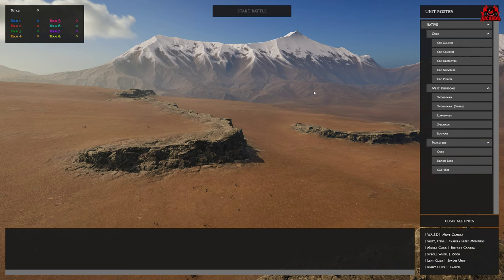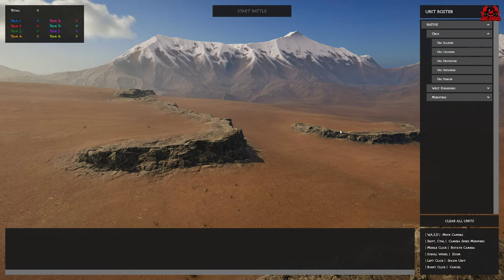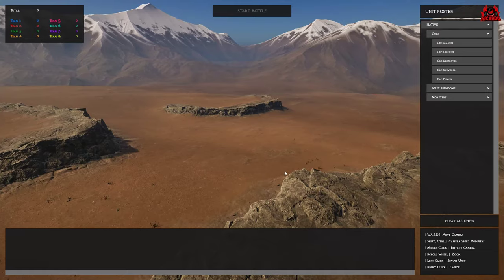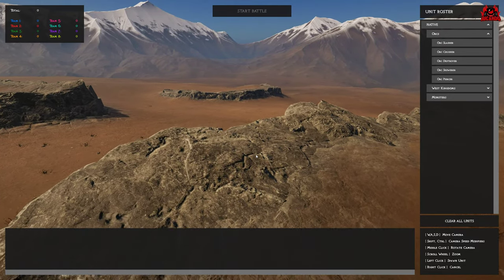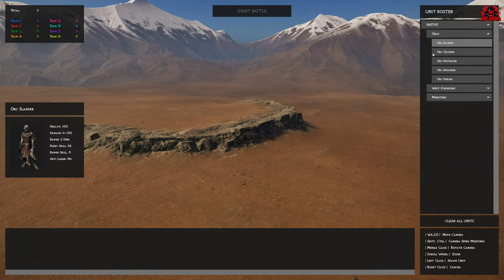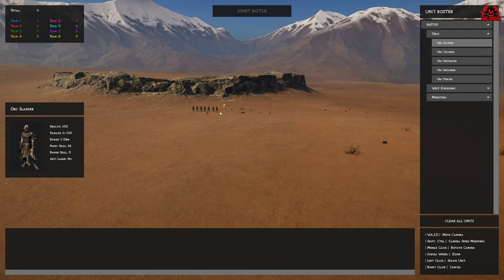Starting up a battle, you see a nice high-resolution map. There's only one map included in this version of the game, but on release there will be others. As for units, you've got Orcs and the West Kingdoms — two main factions you can pit against each other. On release, four factions will be present, including Dwarves and the Undead, but for now we make do with Orcs and the West Kingdoms.